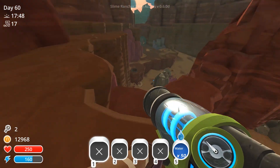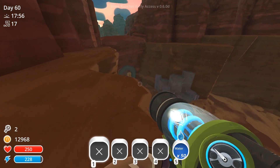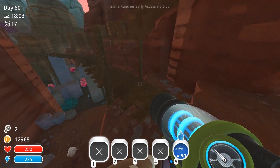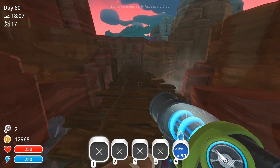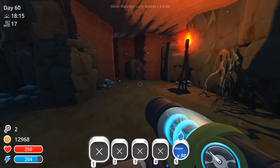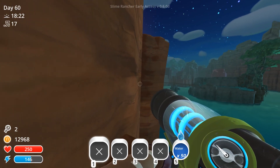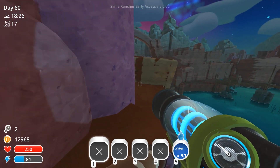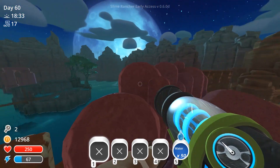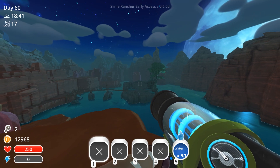There actually isn't anything up here. I opened this door — I don't even remember doing that. There's a treasure pod which we've already got, and there was one down below that's been opened too. So that's another one already found. We're slowly making our way around the map — I know there are going to be some in the Moss Blanket that we've still yet to explore.